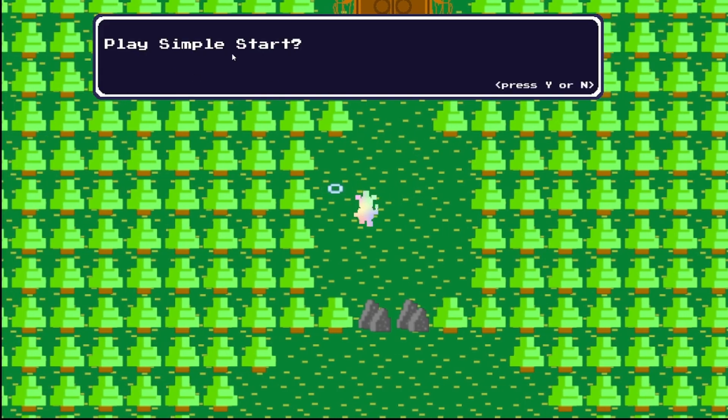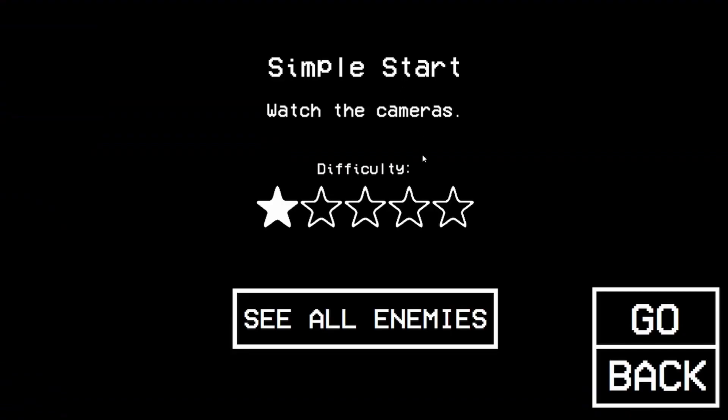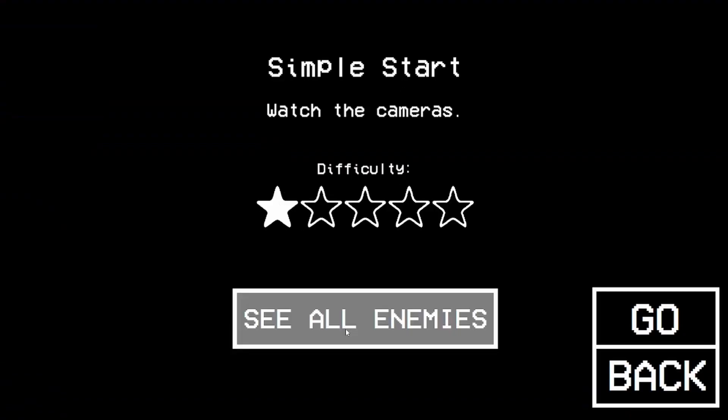All right, Rainbow Freddy — play, simple start, yes, difficulty one star, see all enemies. We got the original gang here. We got Teaser Freddy — he approaches from the left hall; shut the door when he is standing near the doorway to turn him away. He moves faster as the building gets warmer.